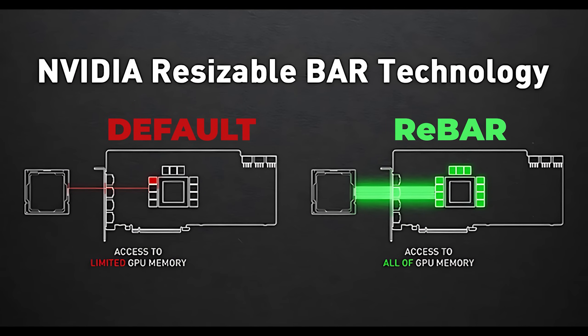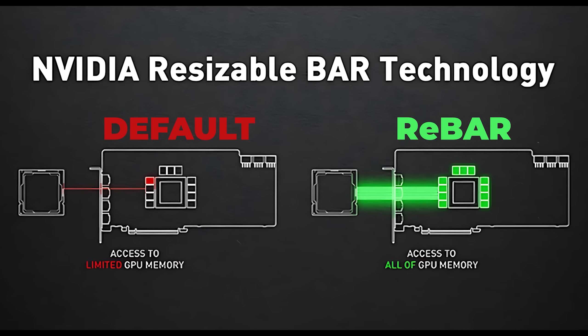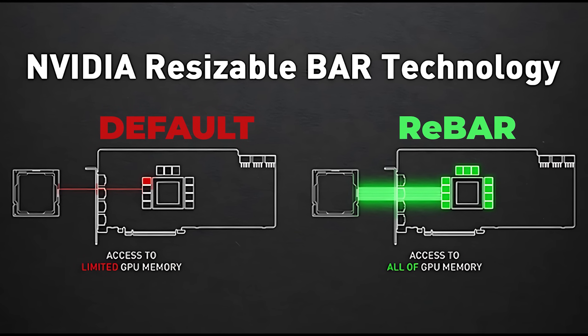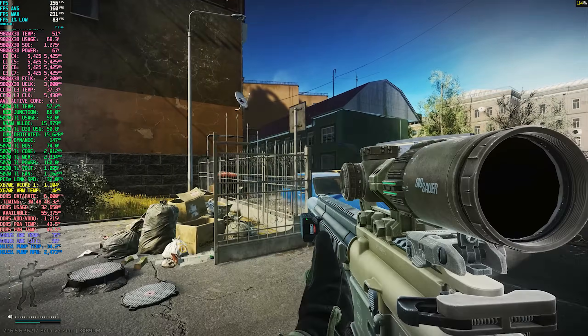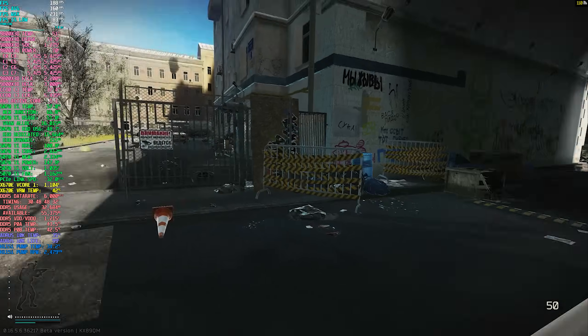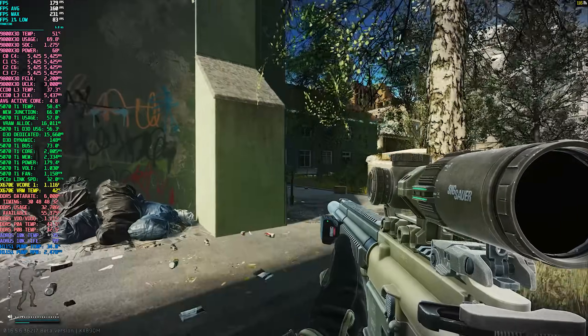Resizable Bar, or Rebar as a lot of people call it, is a PCIe feature that lets your CPU access a larger portion of your GPU's VRAM all at once, instead of being limited to the default 256MB chunks. In theory, this should improve efficiency in games where the CPU and GPU are constantly trading data, like open world or memory heavy titles, but the actual benefits can vary a lot from game to game.